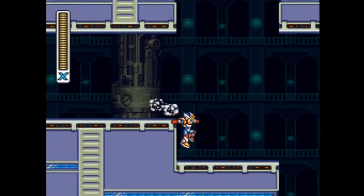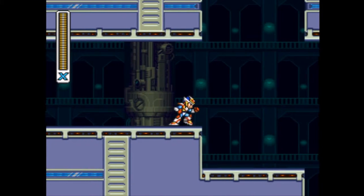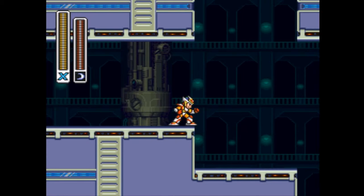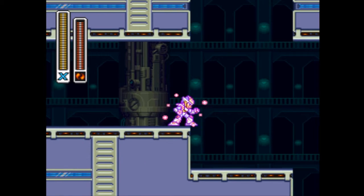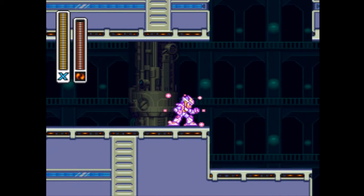See that tall ledge? You gotta charge a fire attack. And I would save-state before firing because there's a hole down there. You gotta dash jump and release it in the air and you can just grab the very bottom edge of that.